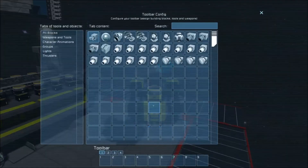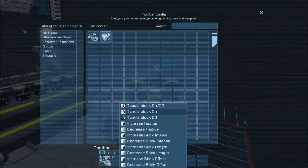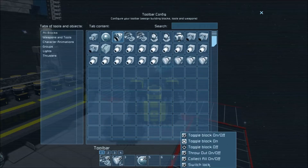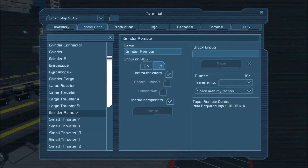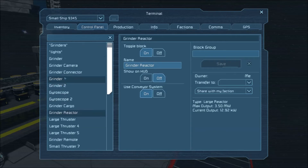What do we do from here? We go into the G menus. And you notice now all of the grinder items are showing up on the G menus. In the groups, we can control our grinders — let's put that on our bar. We're going to want to toggle our lights on and off, so let's put that on our bar. With the blocks, we need control of the camera so we can view, and we need the grinder connector so we can switch to the lock. Last, we're going to put the reactor on here so we can turn that on and off. Now I'm going to pop back into the K menu to the large reactor, which we're going to rename 'Grinder Reactor' so we know what we're talking about.